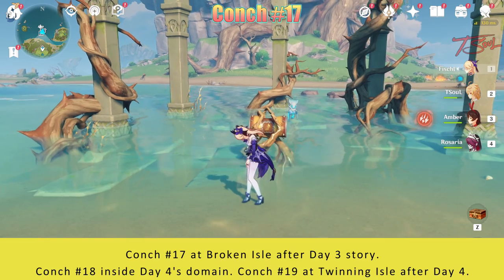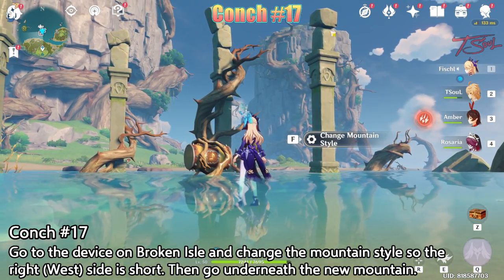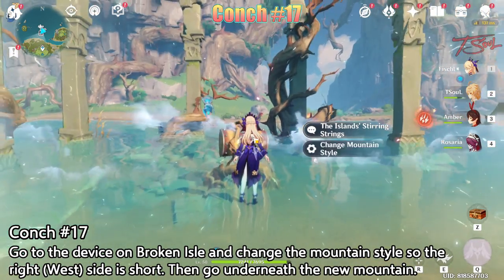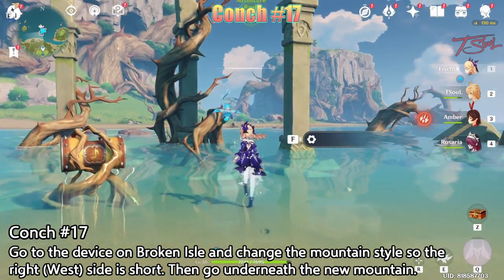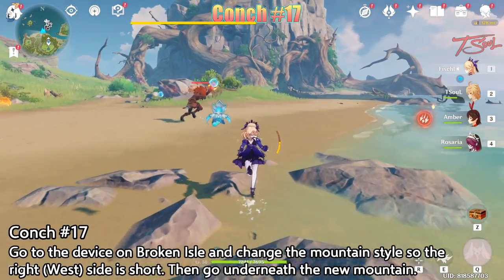For conch 17, head back to Broken Isle where we completed day 3's domain. Then change the mountain so the right side is a short mountain. There's only 2 of them — a very tall one and a short one that looks like this, so it's easy to know which one is correct. Once it's changed to the short one, go towards it and head to the new path underground.